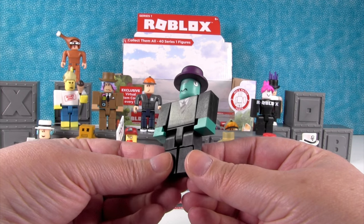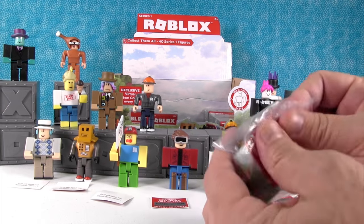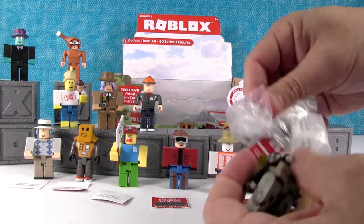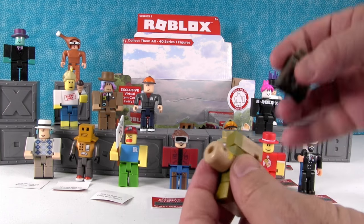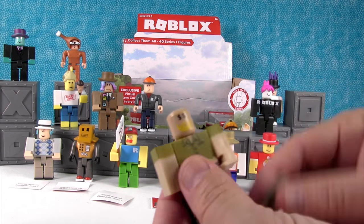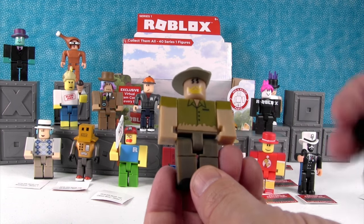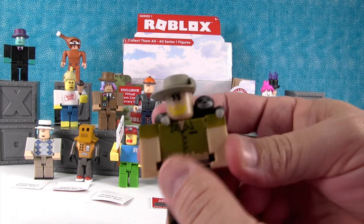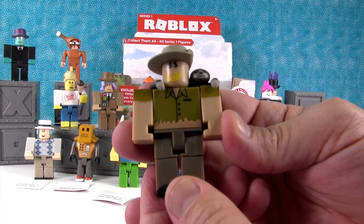Dude in a business suit — awesome power. I'm glad I realized there was still a figure in this block. This one has a lot of pieces. It has a sloth or a monkey and dollar signs. This is Roy Stanford and he has a sloth backpack. Look at how cool that is — isn't that awesome? I like the way the sloth fits on him.